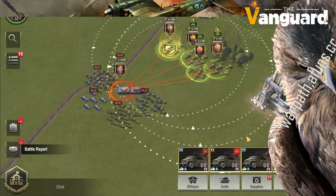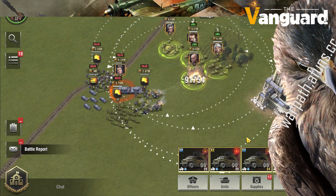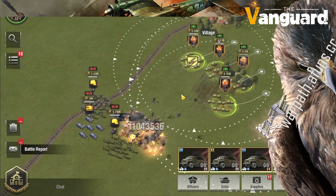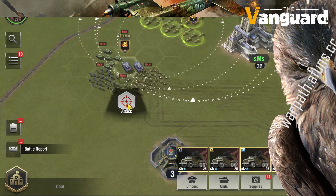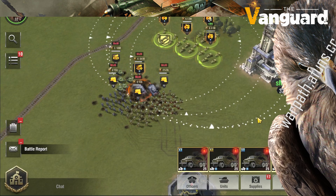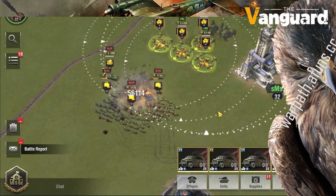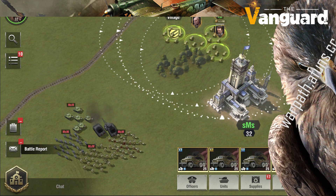I also did a splash damage test. All units are updated to modern units and maxed out at 9.2 stars, but I can barely see any splash damage on these units. So I switched the surrounding units to level 10 — I degraded them — so we can see there is a little splash damage; you can see the difference, but it's very little.